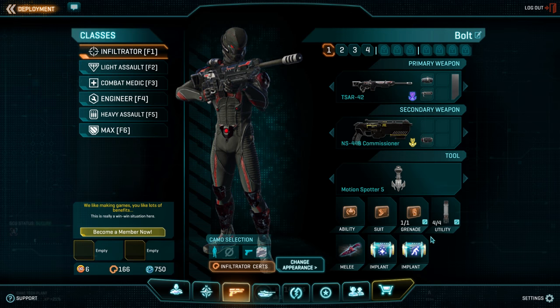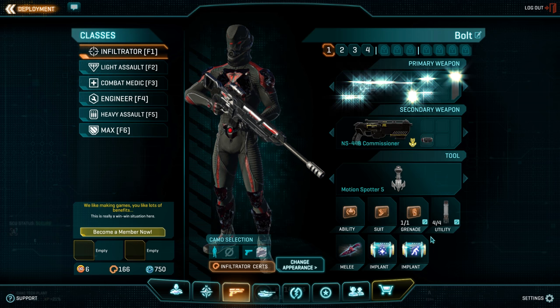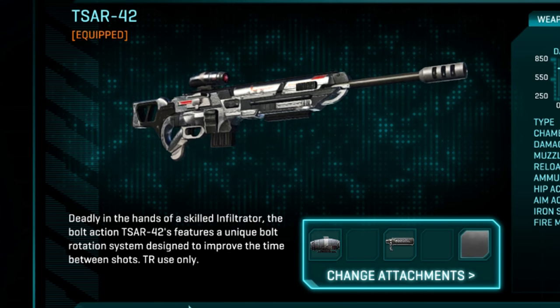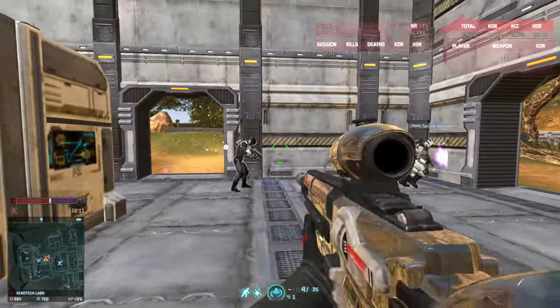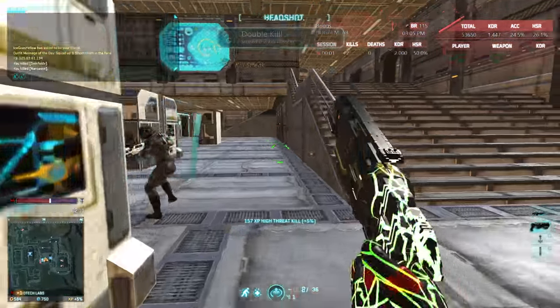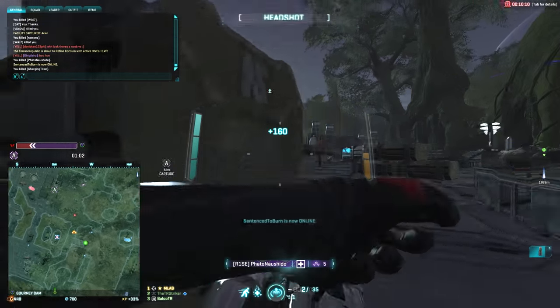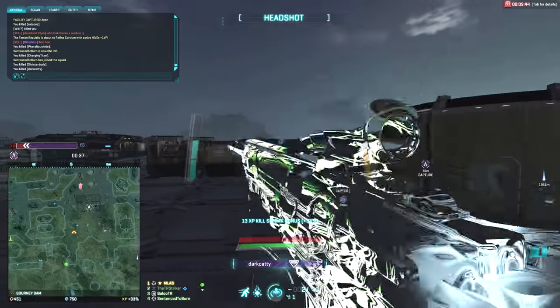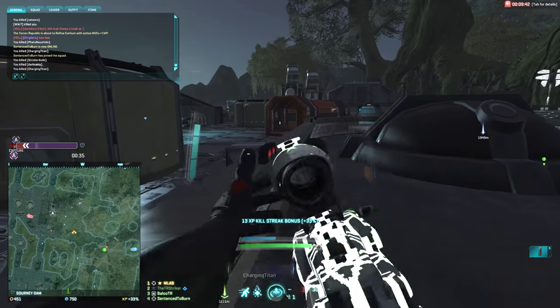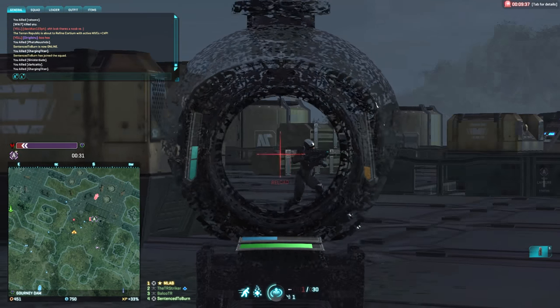The cornerstone of any die-hard close-range sniper is the low magnification rifle. For TR, this comes in the form of the SAR-42. The mobility provided by this rifle is second to none in its class. Being able to quickly engage and eliminate enemies is the strength of this rifle. A 4x scope and the straight pull bolt is how I personally run this gun. Silencers impact heavily on the muzzle velocity and therefore are not viable for this style of play.